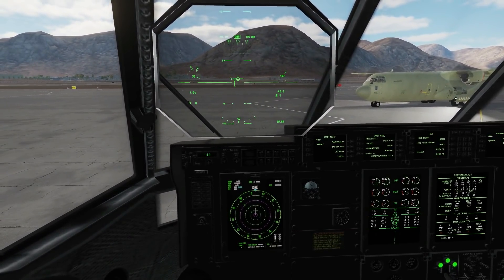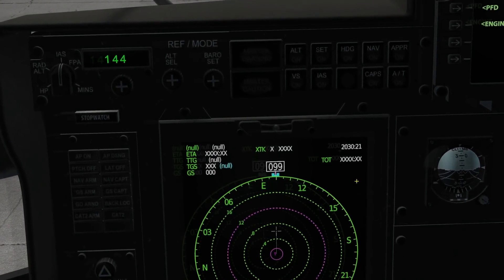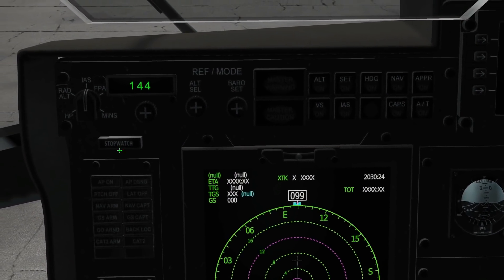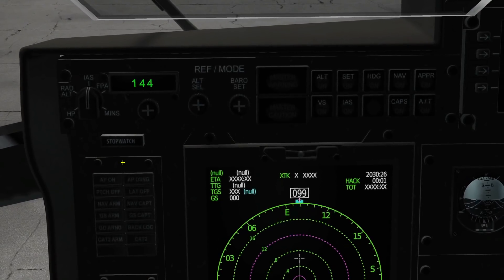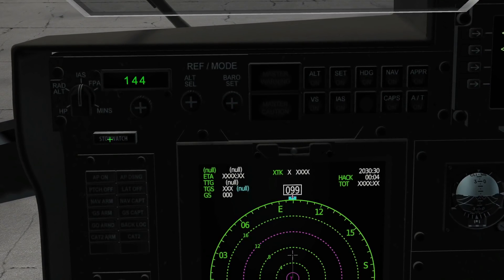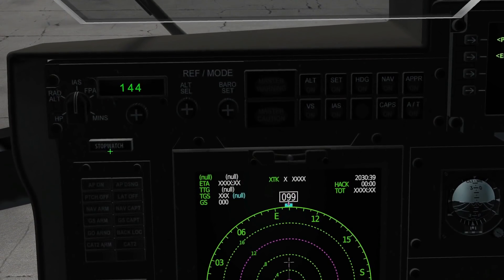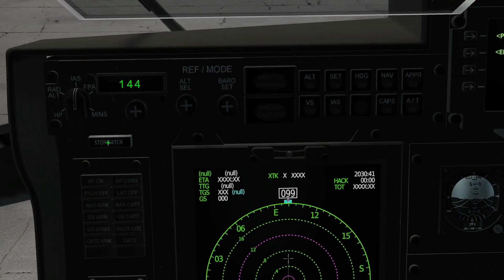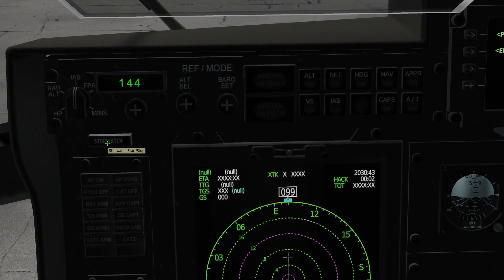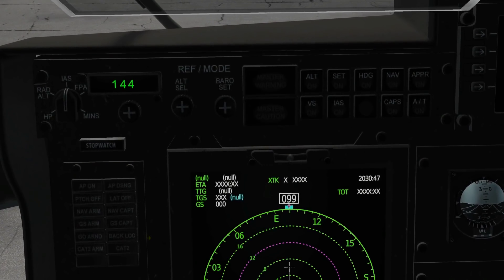Change number one: we've got a working stopwatch now. The stopwatch is on the left here — that's not there normally. If we press left we start the hack and it will count up in seconds. Left again will stop the hack. Right click will reset it, and right click again will turn it off. That's the stopwatch.